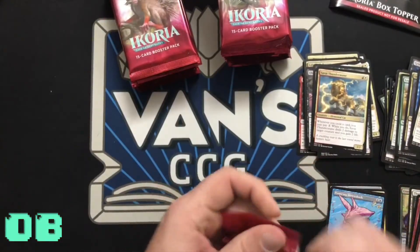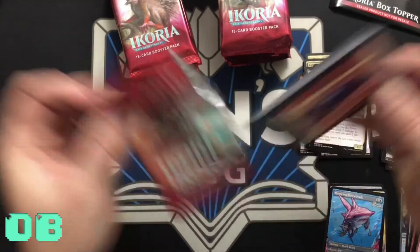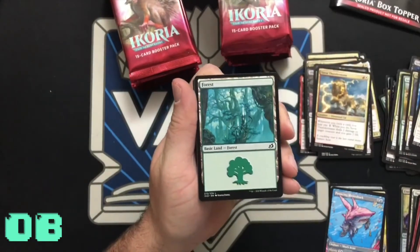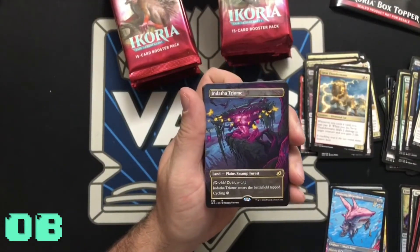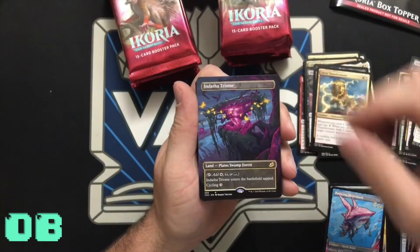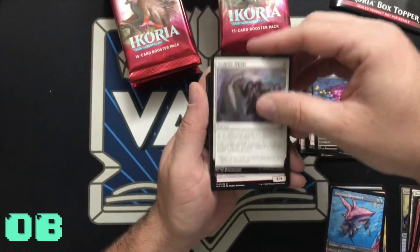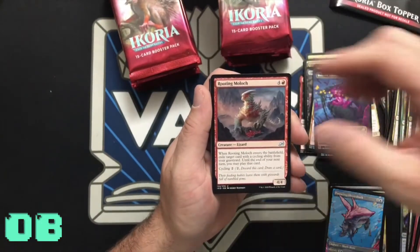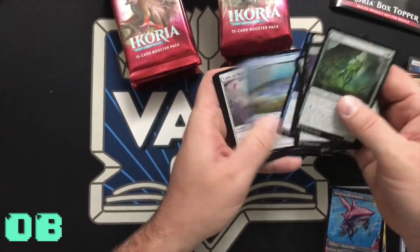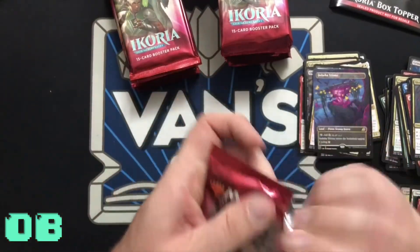Token, land — oh, white-black-green extended art Triome land, three-colored land — that's awesome! Super cool. Swallow Whole, Rooting Moloch, Skull Prophet. Let's see if any Showcase — not seeing any. Next stack!